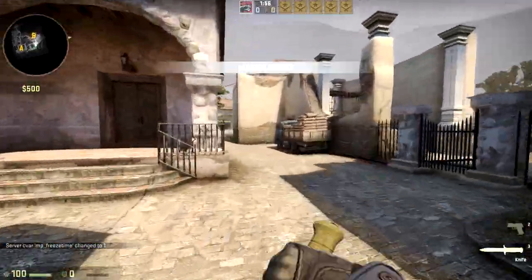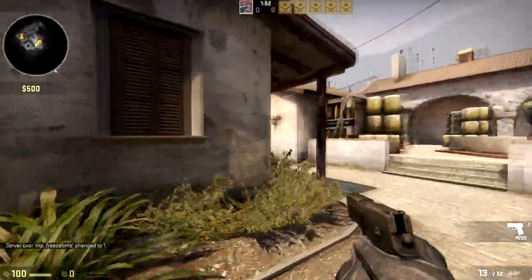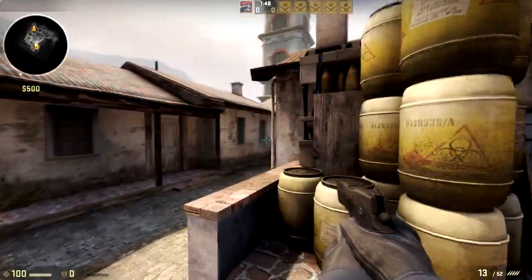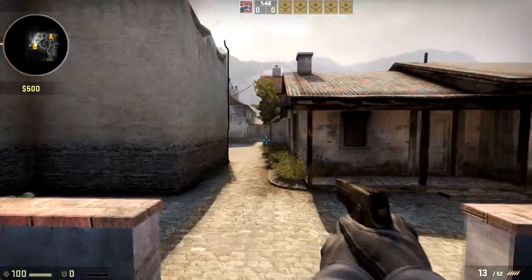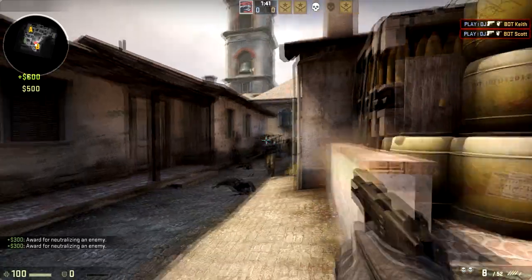So you can practice pistol rounds, you can practice eco, or you can practice rifle. If you have view on your teammates on your own server, you can practice playing positions and see which crossfire works best for you, practicing tactics.